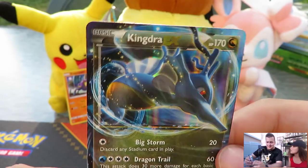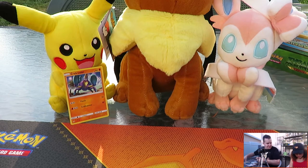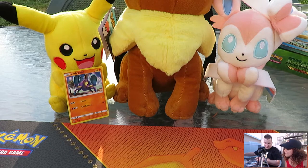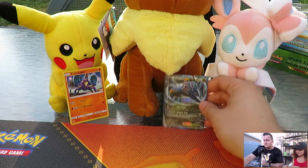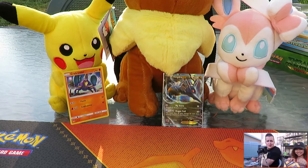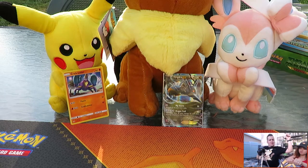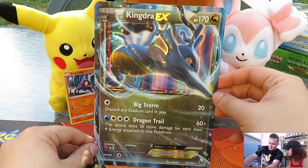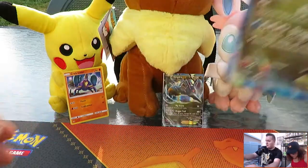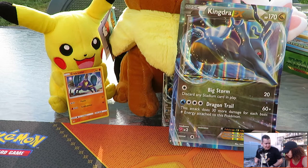We're off to a great start — someone's already winning, and it's not Melanie. Kingdra actually looks in awesome condition, and there's a code too, which is pretty cool. How did you open it? The same way you're doing it, except better. Nothing's happening, is it? Welcome to the first five minutes of the video where Melanie struggles to open her box. Meanwhile, I can show you this giant Kingdra EX.